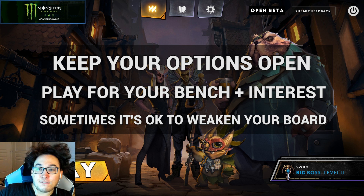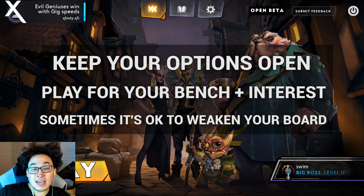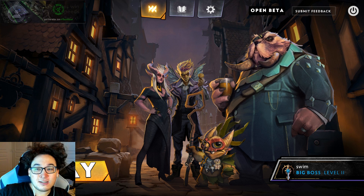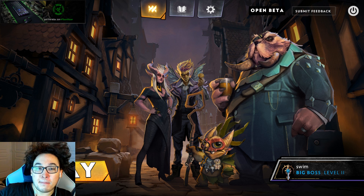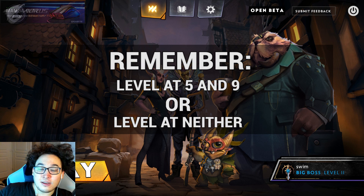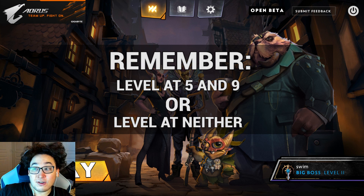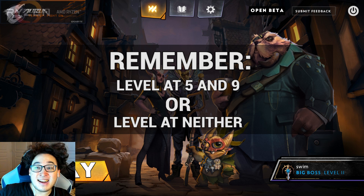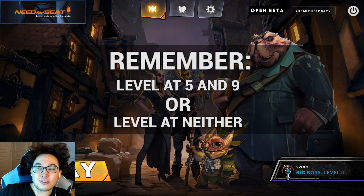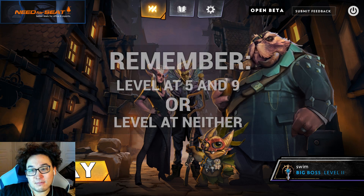A lot of new players will immediately default — level on rounds 5 and 9 — and just try to fight for games they sometimes can't fight for. If you're losing, embrace the lose streak. Sell units, play for interest. Don't sell every unit — play for some bench. Lose streaking strategies are a little bit better when you don't sell every single unit. You want to level either at both points — 5 and 9 — or neither, typically. Unless you get a nutty pack between those and you can turn a small lose streak into a win streak.